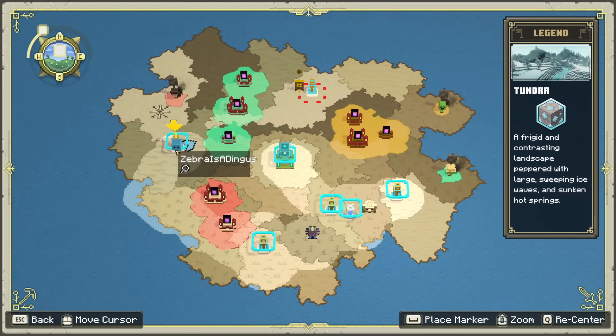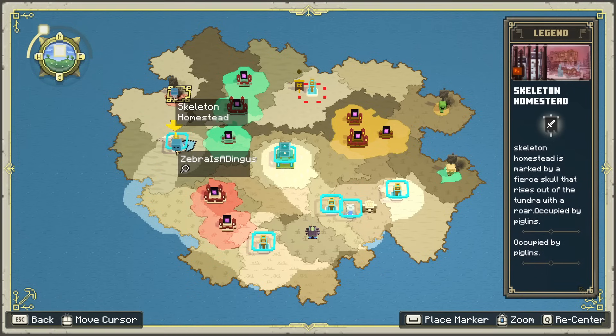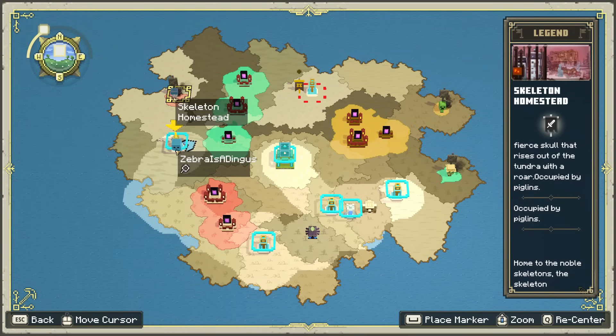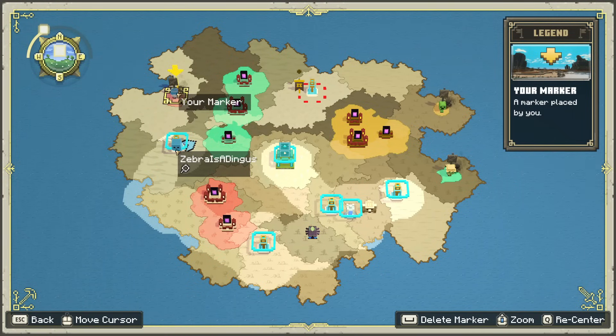This skeleton homestead is in the tundra — a frigid, contrasting landscape peppered with large sweeping ice waves and sunken hot springs. Home of the noble skeletons, the skeleton homestead is marked by a fierce skull that rises out of the tundra with a roar — occupied by piglins. So we need to go and help out there.